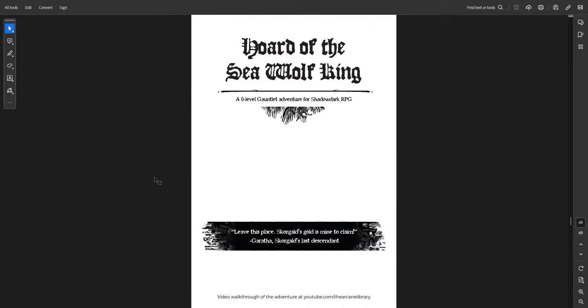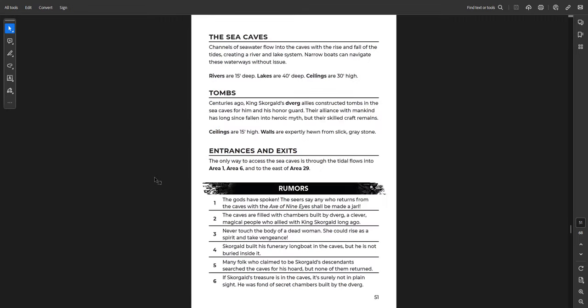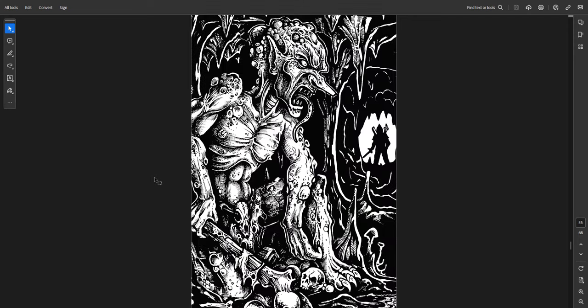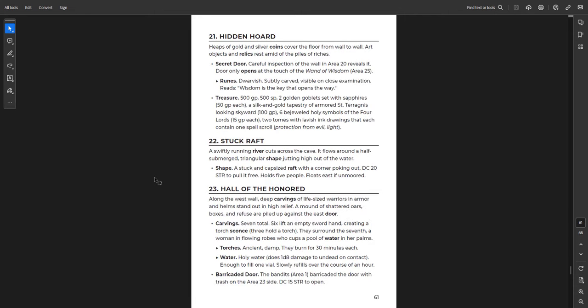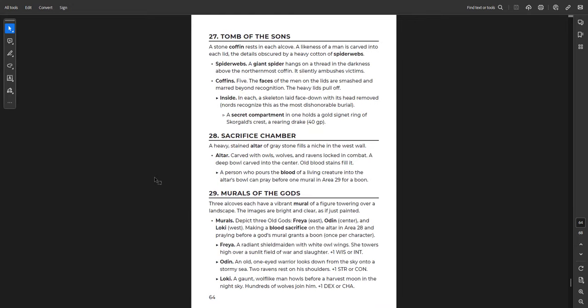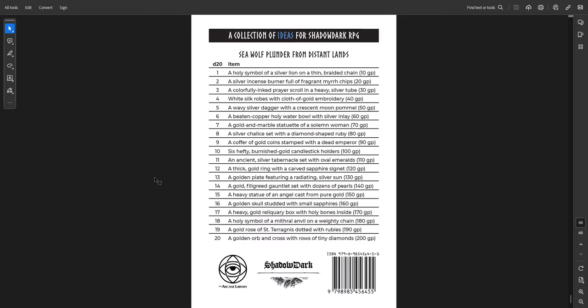Monsters include the Draugr, the Dverg, Nords, sea nymphs, sea serpents, Valkyries, and werebears — great piece of art for the Valkyrie. Then the Horde of the Seawolf King — a level zero gauntlet, not quite the same as the others. Level zero characters die at zero hit points, can equip all gear with beginner's luck, and should loot their fallen comrades. Don't track XP — level zero characters who survive get level one. It's a 29-room dungeon, so pretty brutal. You can also find a walkthrough of the dungeon on the Arcane Library page. Map of the dungeon and Seawolf Plunder from Distant Lands treasure items included.